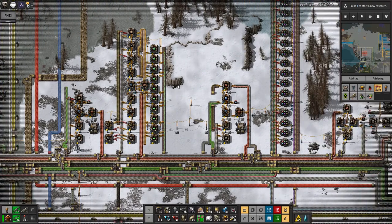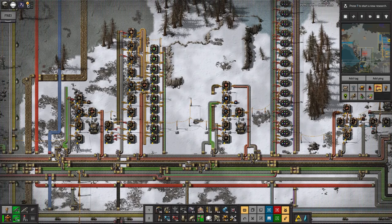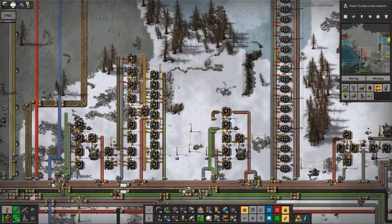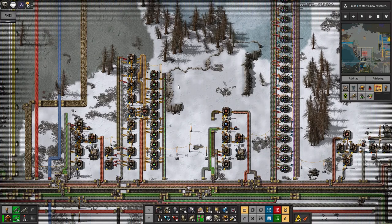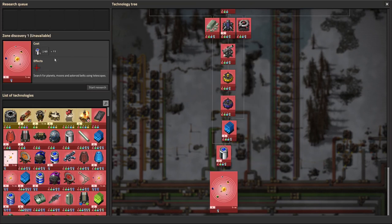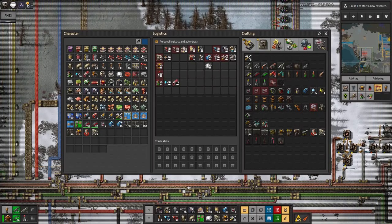I don't know whether that's just because I'm still relatively early on doing the simpler researches, or whether there's just so much more building to do between researches. I've also only just started to need the space science as well. There was an astronomic science pack — I produced one when I launched a rocket but I don't know which one it was, and I don't seem to have it in my inventory so I don't know where it's gone.